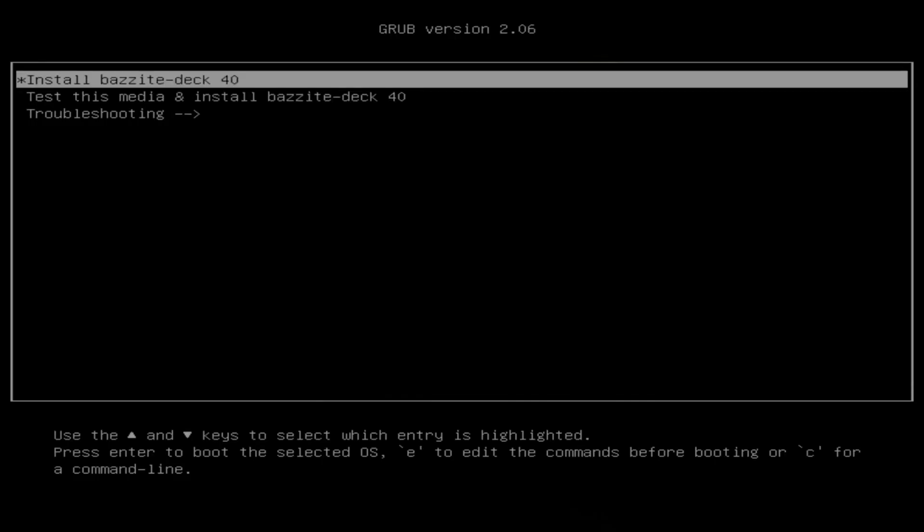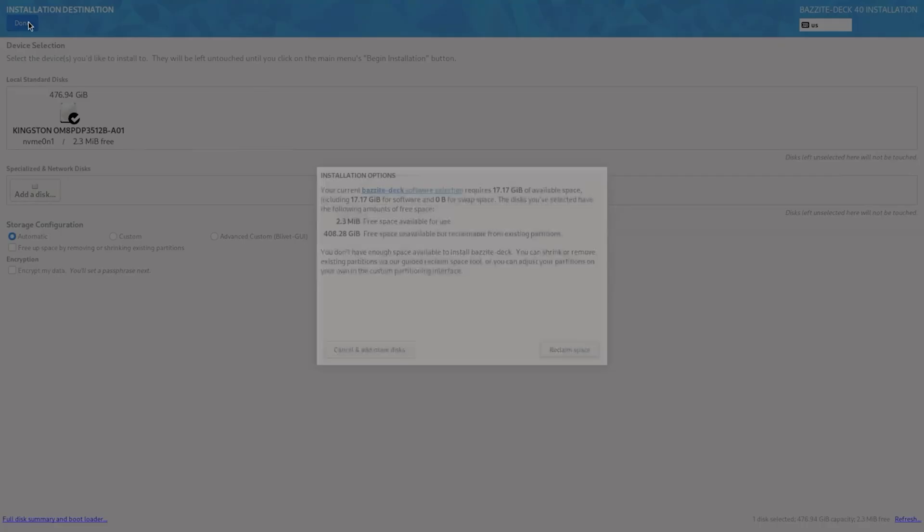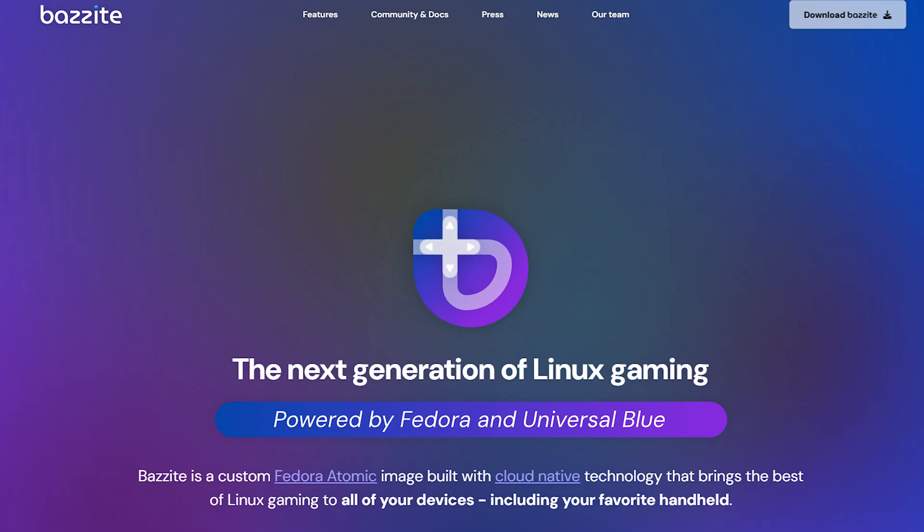That's where BASITE comes in. I heard about this Linux distro being purpose-built for gaming handhelds, so I thought, why not give it a shot? The installation process was stupidly simple — and I'm saying that as someone who is not really a Linux pro. All you need is a USB drive, the BASITE ISO — you can download it from their site — and a flashing tool like Rufus. Once you boot into the USB, just follow the steps and you're good to go.